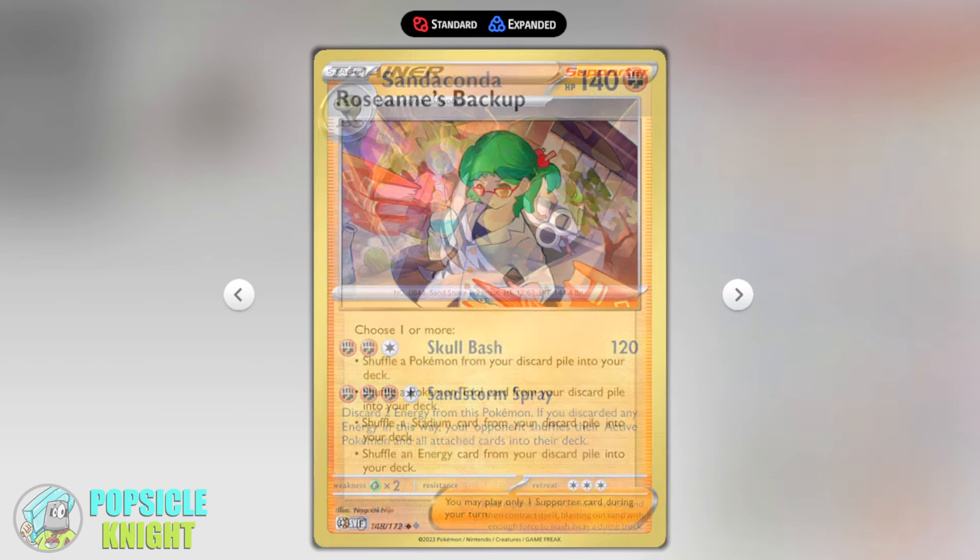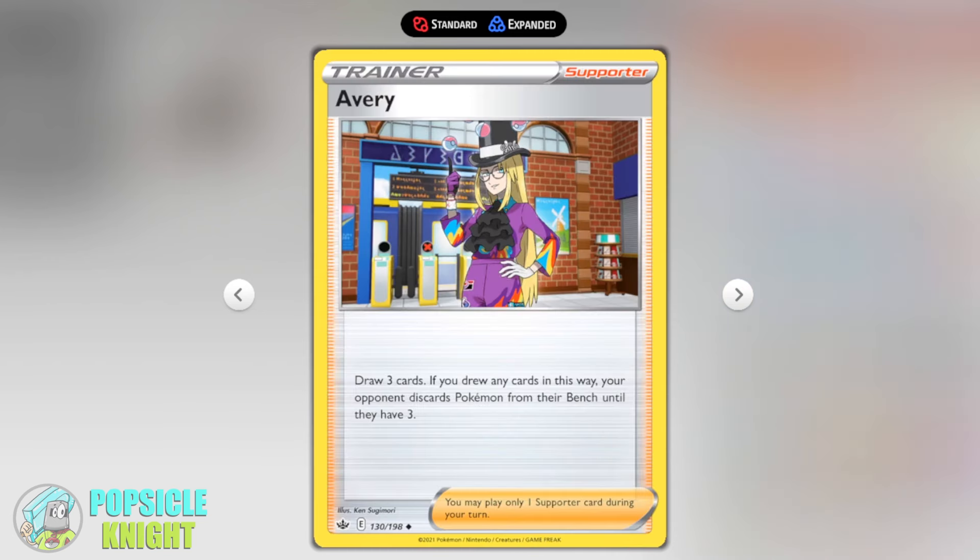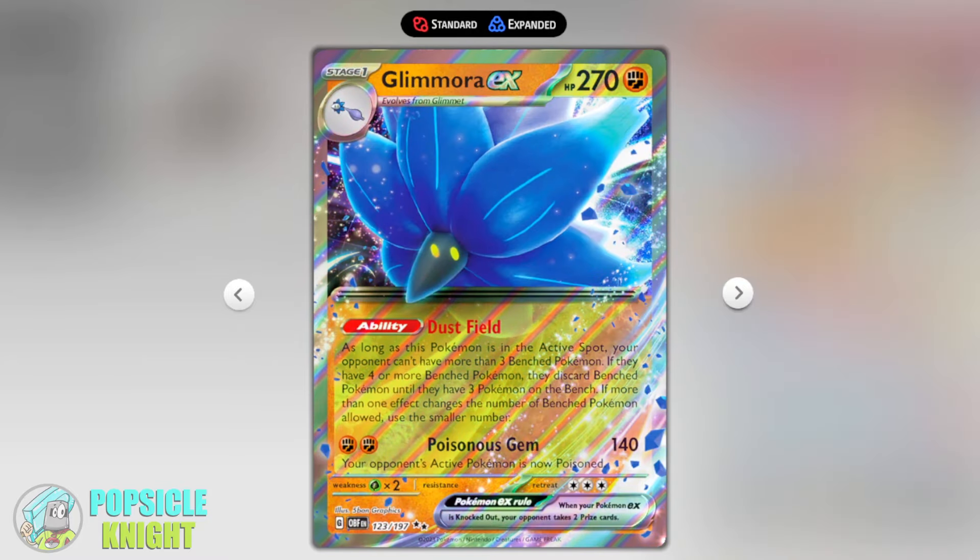You don't have to worry about using Sandstorm Spray a few times during a game because we can recover the special energies with the help of Roseanne's Backup. To amplify Sandaconda's disruption strategy, we're going to prevent our opponent from resetting up their Pokémon on their bench by using a lot of Averys. This forces your opponent to discard their benched Pokémon until they only have three left, and you also get to draw three cards.